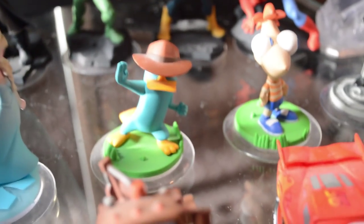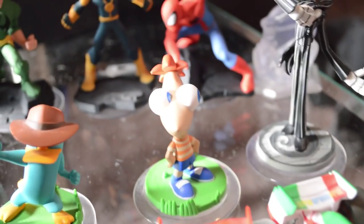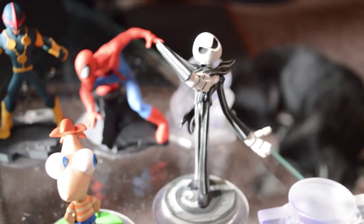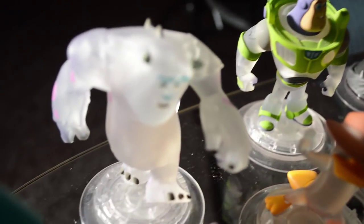Next up is Agent P, and then the boogly-eyed guy himself — Phineas — and Jack Skellington. And this was strange: why did they make a Phineas and not a Ferb? I think they kind of should have made a Phineas and Ferb play set.